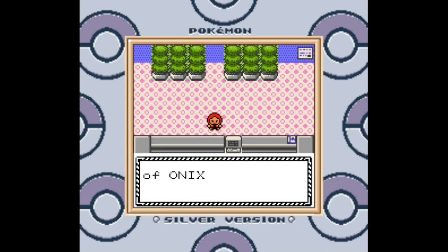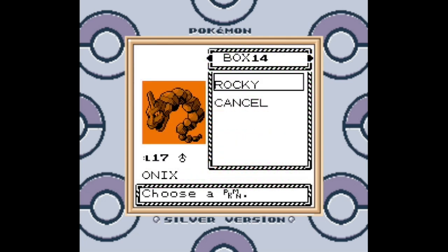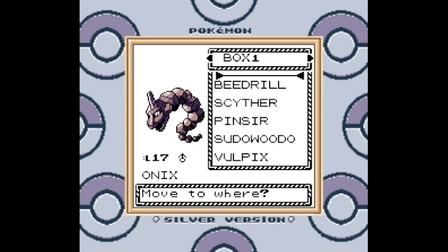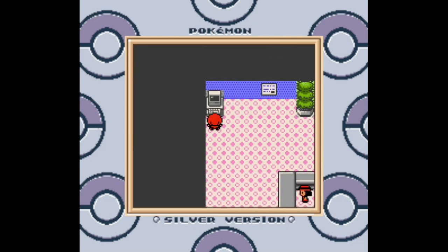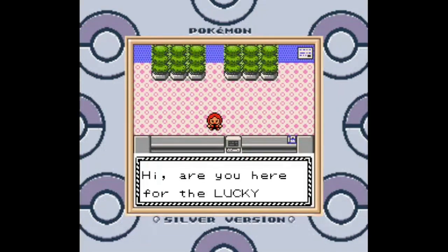Unfortunately, as I was most displeased to find out, the game actually reads the last digit first, then the second-to-last, then the middle digit, and so on. If it finds any mismatching digits, it stops reading the ID number and says, okay, that's how many digits you've matched. So despite the drawn number literally having the first three numbers match up with Chris's ID number, the game actually matched the ID of the traded Onix from earlier and used that to give me the prize.